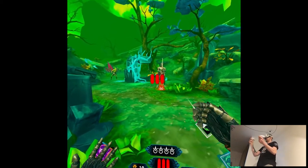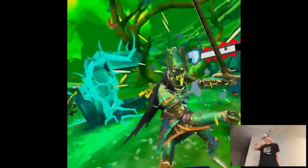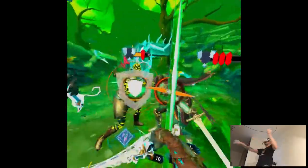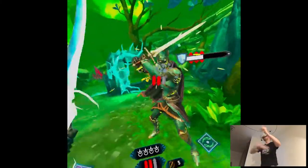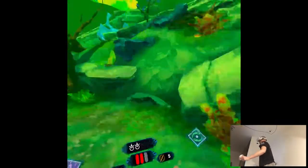Essentially when you have a combo, every strike is in the opposite direction. So basically — I'll show you — horizontal, vertical, horizontal. Just opposite directions to hit. This shooter should not hit me once in this zone.